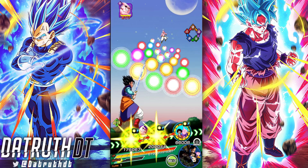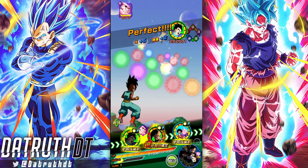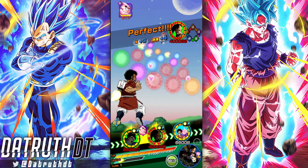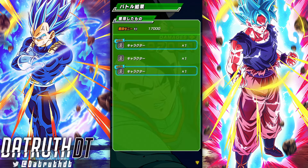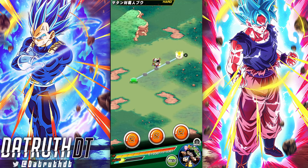It's easy to say I want it so bad, but once they drop that LR Kid Boo, he's in. It's like LR Omega Shenron — we got him, and now no one talks about Omega Shenron, unfortunately, because he sucks. Once Kid Boo drops, imagine if they don't make him crazy.